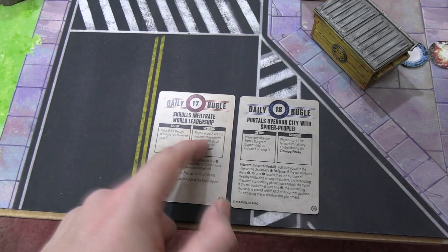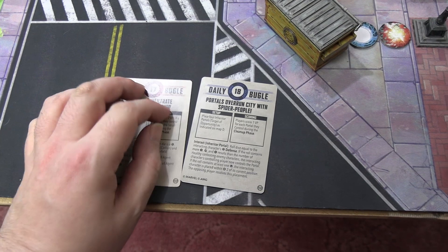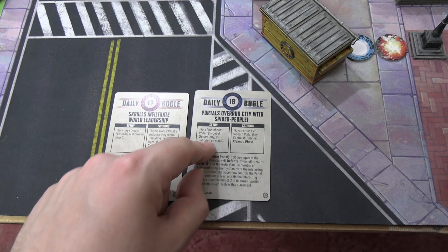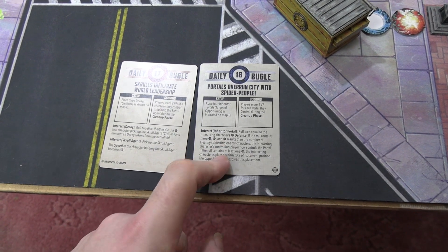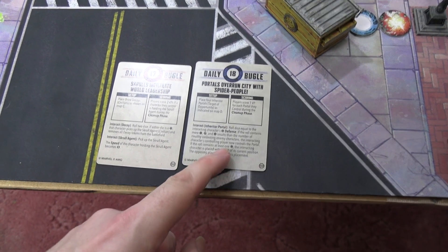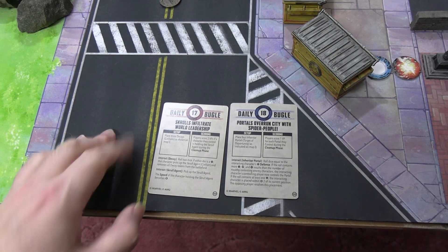It's the three rubble piles - you've got to find the power core and hold on to it for two victory points. The other mission, Portals Overrun, came with the Miles and Gwen box. It's very similar to origin bombs except there are four portals, not three. The same type of check is required to take control. If you roll a skull, whether successful or not, you are placed by your opponent within two of your current position - the portals are teleporting you around.